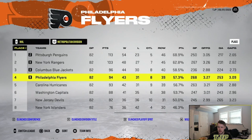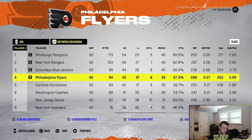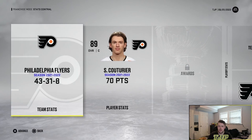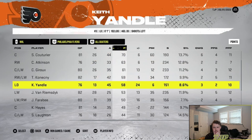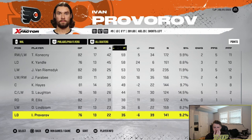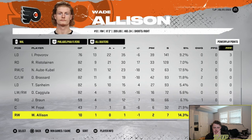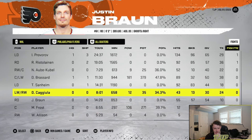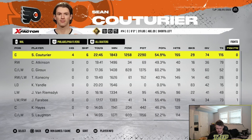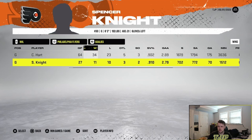Alright guys, so we almost didn't make the playoffs. We had a great second half and then we started to choke at the end of the season, but we did end up making the playoffs. 43-31-8, we just slipped in with 94 points — we got very lucky. Made the playoffs and we have a lot of scoring. Our defense gave up 3.09 goals per game, which is kind of worrisome, but we do score a lot. Couturier with 70 points leading the team, Atkinson, Claude Giroux — solid stuff. Made the playoffs in our first season. Yandel with a 24 plus-minus — nice to see.